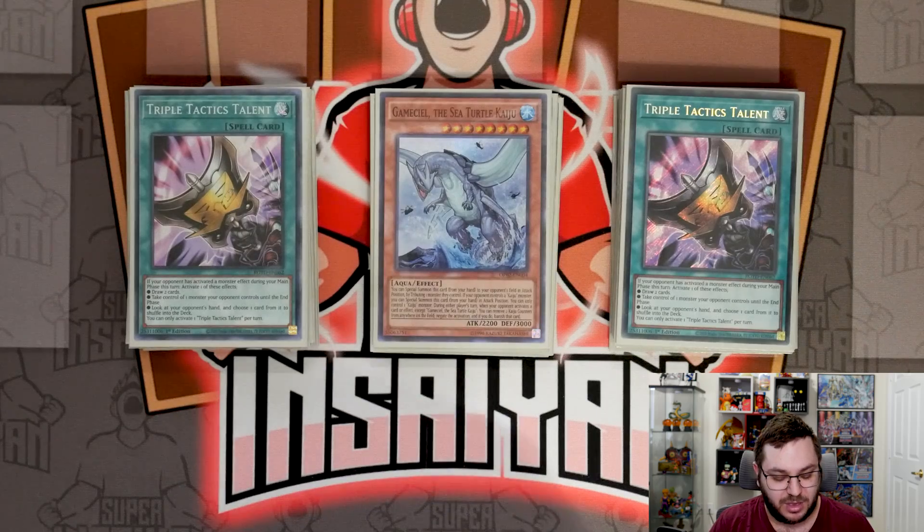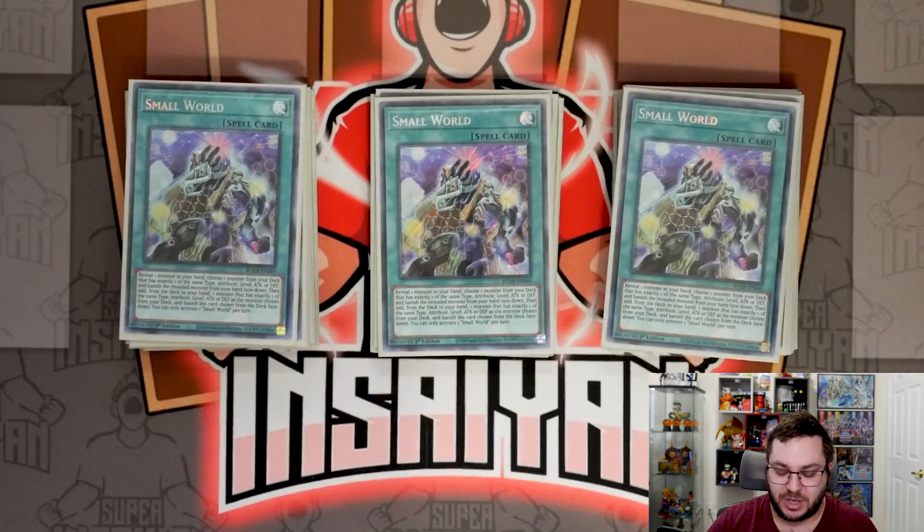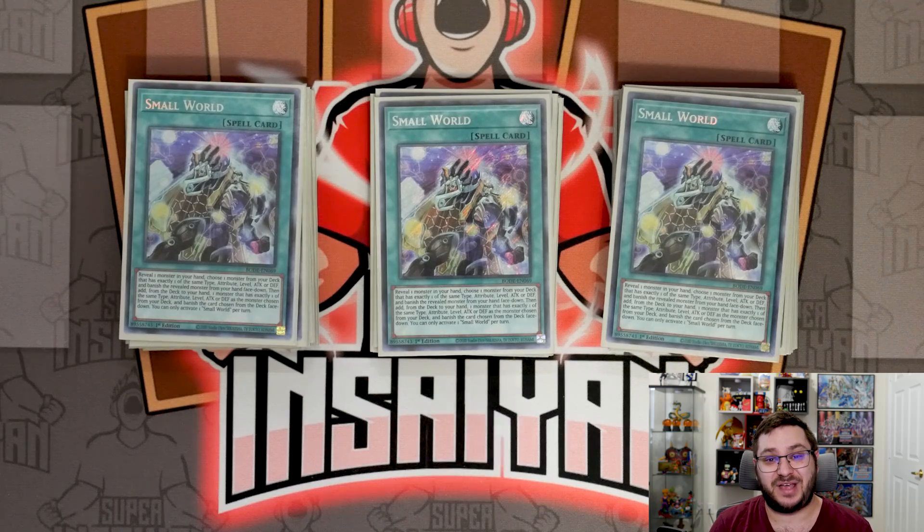The final spell is three copies of Small World. This card is insane — the chart I'm working on has over 350 different Small World bridges, so you can really just search anything. It is absolutely the best consistency card the deck has. I didn't think it would be that good until I sat down and looked at all the bridges, but it's absolutely crazy. That is the main deck at 40 cards — let's show you the extra.